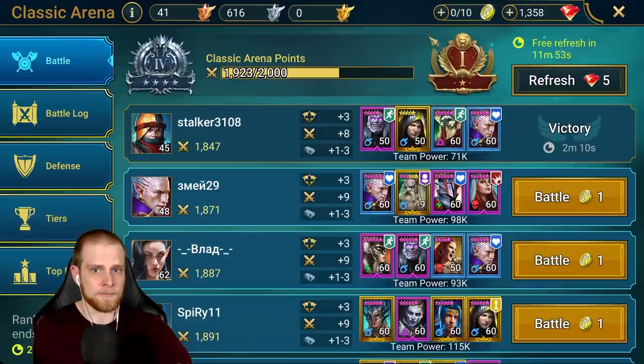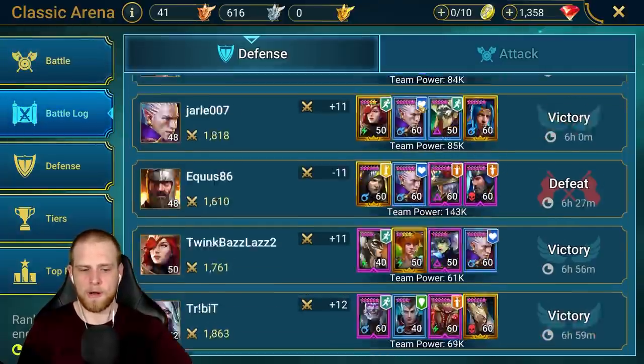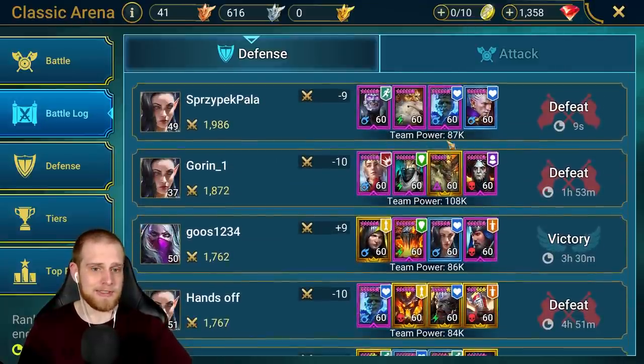I'll get some arena tokens, see if I can push up, wait for a free refresh, and then we'll do a video if I get to Gold 1 and this strategy ends up working flawlessly. We just lost a match on defense — Gore Grab was faster than me, typical, but he's only 87,000 player power, which is interesting because before I was getting hit by teams with much higher player power. It was definitely a speed battle — he beat me with speed, he wins. That's really how it's going to be throughout the game for a long time.